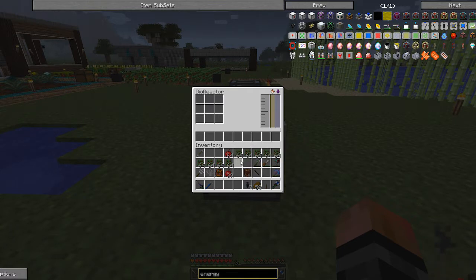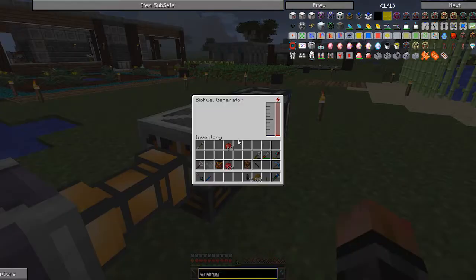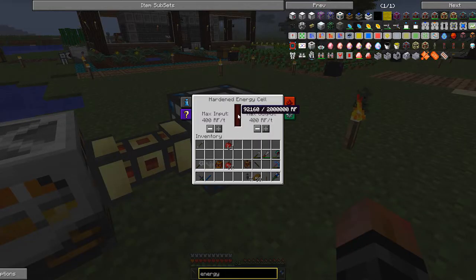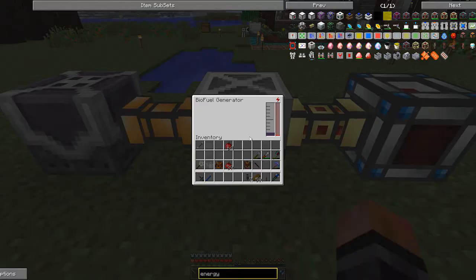For this example I had this running with a steady flow of oak saplings. The buffer is building up as you can see. The more biofuel that goes in, the energy starts to increase. You want to make sure the input is set to maximum — as you can see it's still going in there pretty fast.